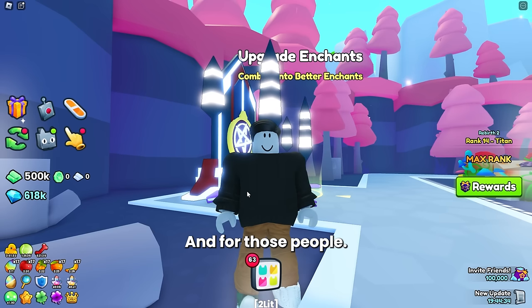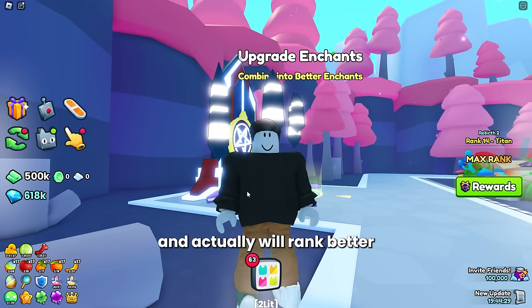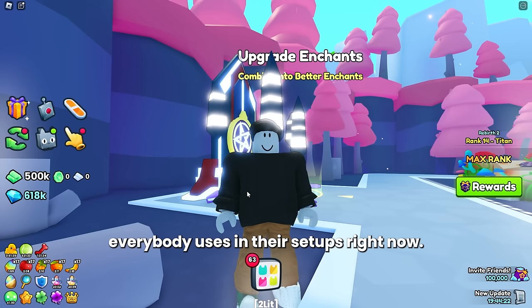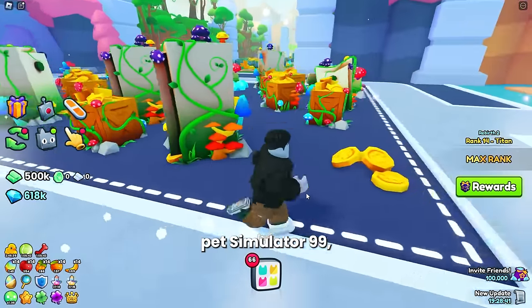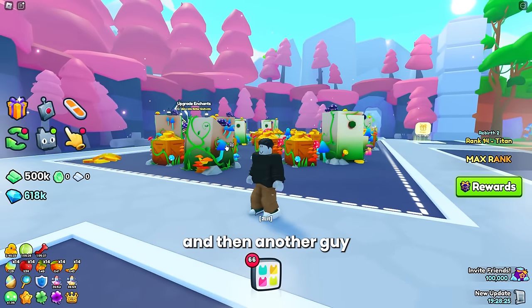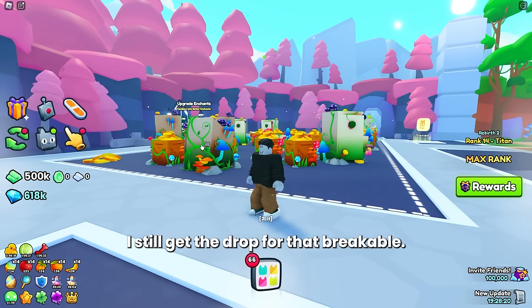For those people, Speed 5 is actually a very good enchant and will rank more useful than something like the Criticals enchant, which pretty much everybody uses in their setups right now. In Pet Simulator 99, the way drops work — if I hit one of these breakables and then another player hits it again and breaks it, I still get the drop for that breakable.